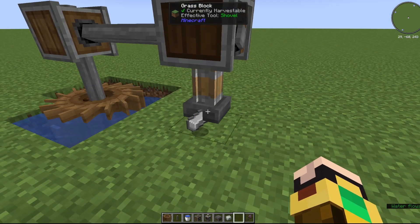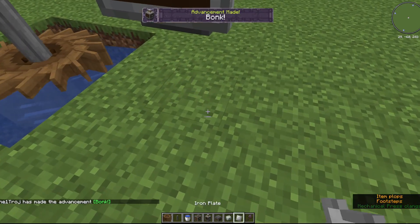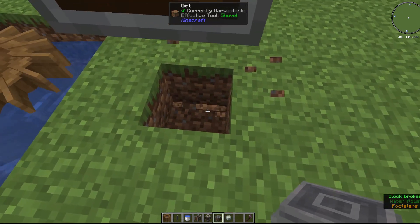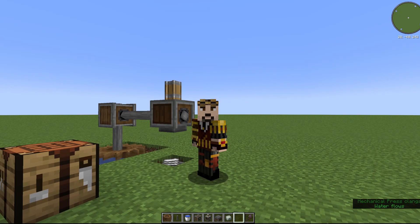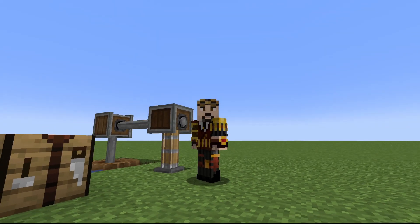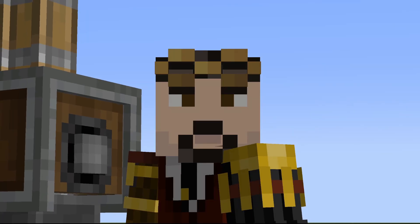To make it easier, we can place a block called a depot under it, which can hold items for us that need to be bulk pressed, such as this stack of iron, which will now stay here until I collect it later. Fully pressed.